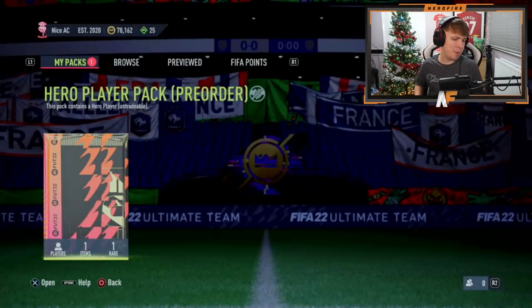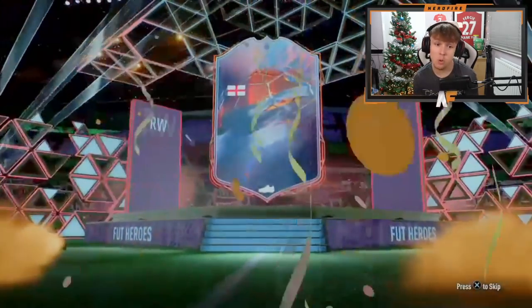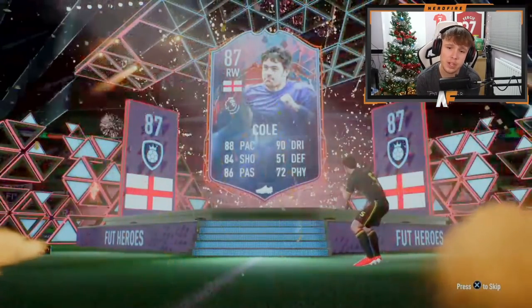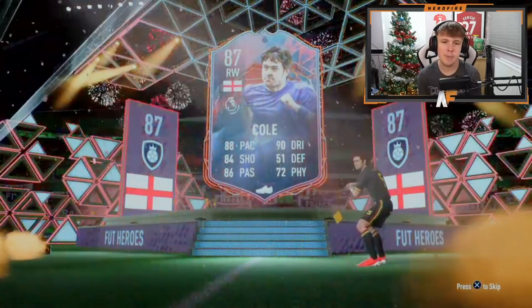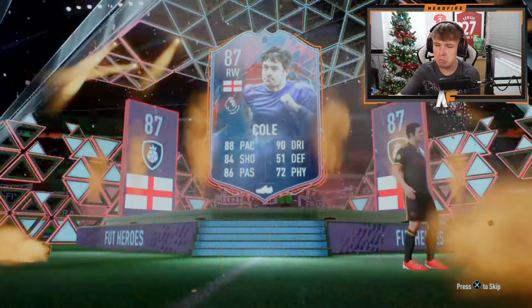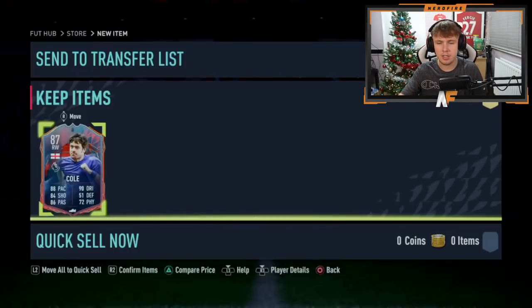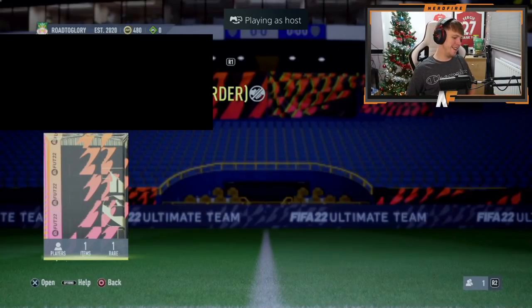Pack number eight — come on, French, Italian, or... Joe Cole! That's not bad, that's actually a good one. That card is usable — do you know what I mean? Pack number eight, Joe Cole, we'll take him. Let me just check he doesn't already own him — we're good, it's not pre-owned.